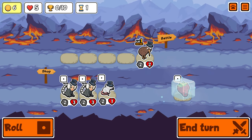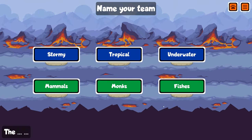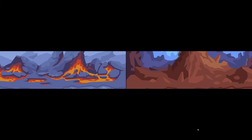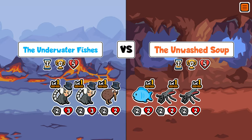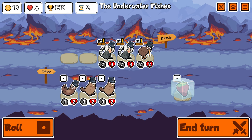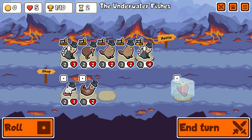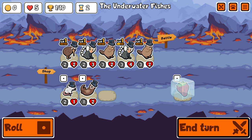Hey guys, it's Haps and in today's video I'm going to be showing you how broken the German Shepherd really is. In a recent video we got 5 German Shepherds over the line, but that is not the most effective way to use the German Shepherd. So I thought I'd put a video together where we use a few more summons alongside the German Shepherd, just so we can see how strong that German Shepherd ability really is. The German Shepherd ability gives a friend summoned 30% of its attack at level 1, 60% at level 2, and a massive 90% at level 3.